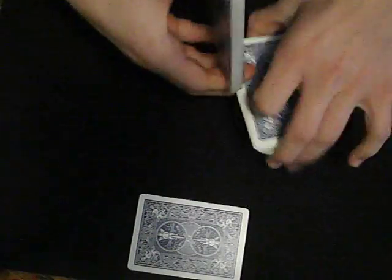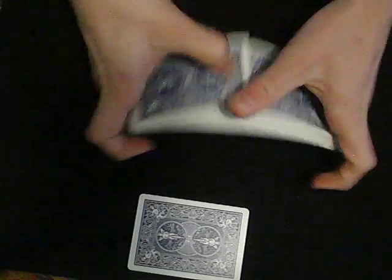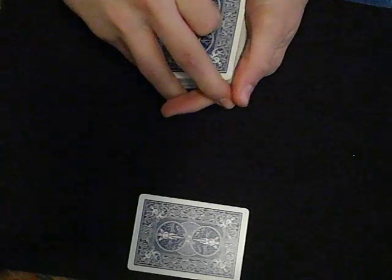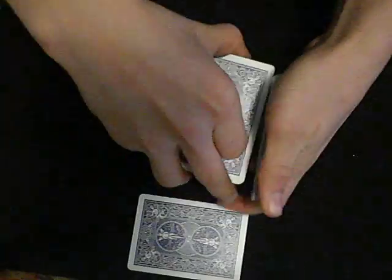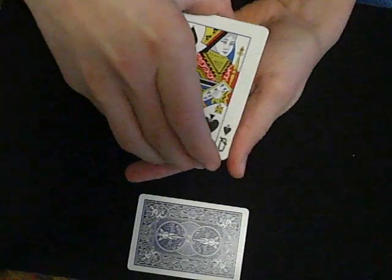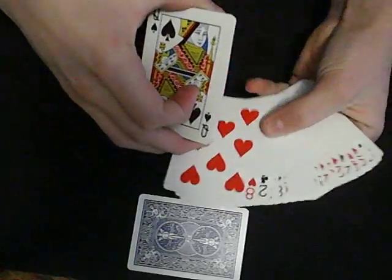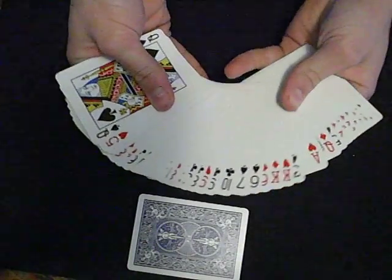What we're going to do is cut the cards and bridge them, just like that. Then we'll cut down about half the deck and flip it over so all the cards are face up. Same with the second half — flip that over just like that. And I'll show you that all the cards are face up.